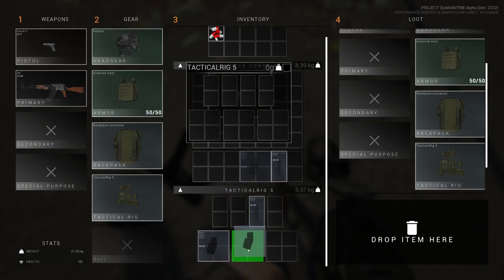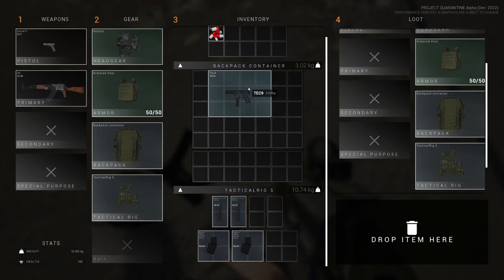It looks pretty okay to me — the inventory management is kind of nice. There is no flip option; I don't see any flip option.